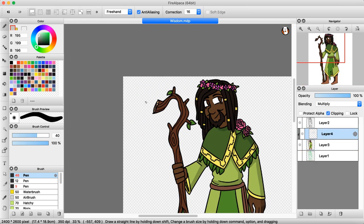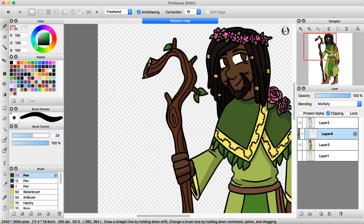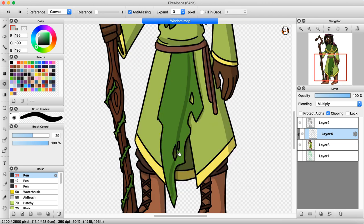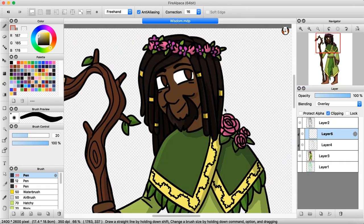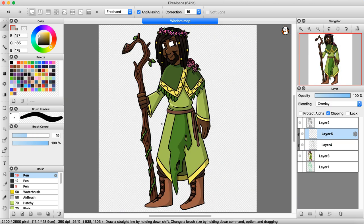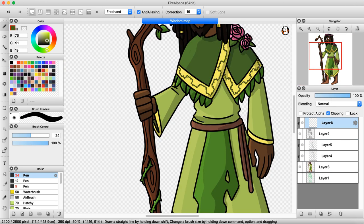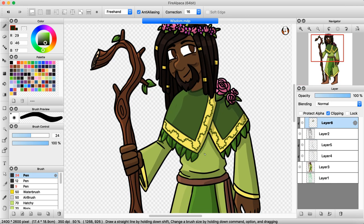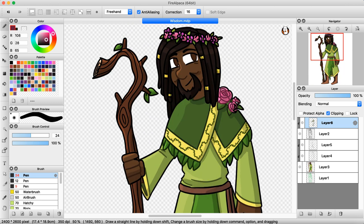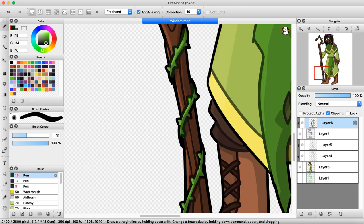The abilities associated with wisdom are animal handling, insight, medicine, perception, and survival. Wisdom is all about street smarts and learning from life, so I made him older — although compared to the lifespans of some other races, he's not really anything unordinary. His clothing is mostly fitted to the typical style of a druid, although I did include a bit of symbolism in his staff. At the tip it cuts off, revealing tree rings, which tie into the nature theme but also represent age. I kind of wish I made it a little more obvious, but oh well.